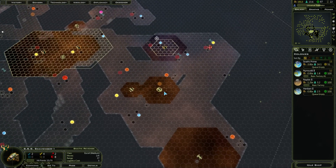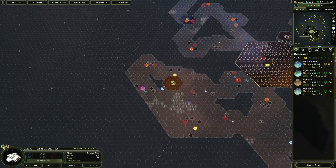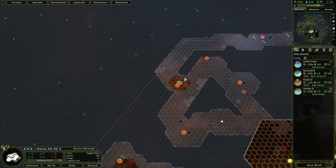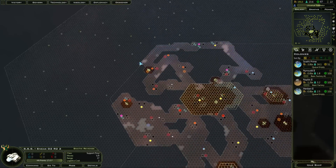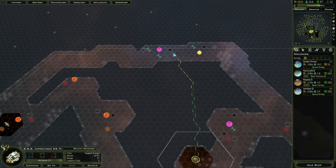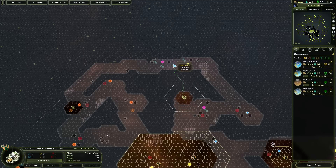Now my range has been extended over here, so that's going to allow this scavenger to get over there. The scouts are not able to do much over here, though. I'm kind of tempted to get Universal Translator now just to talk to those miners — I might be able to trade something. Not quite yet, though. Colonizing that planet actually extended my range by one, I think.